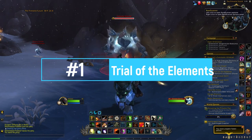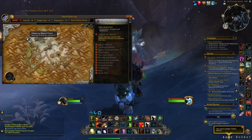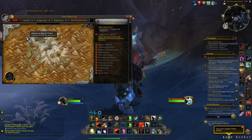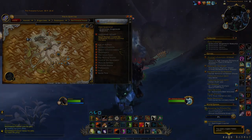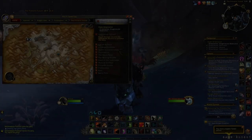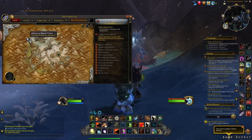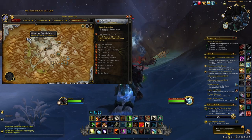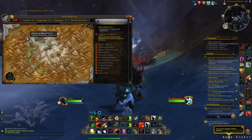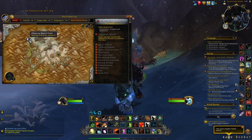Finally, at number one, we have the Trial of the Elements — a weekly event you can do once per character. Go to Thaldraszus, enter the Primalist Future through the portal, and look for the Elemental Bone Chest icon on your map. Click the chest to start a short event where you kill some mobs and a mini-boss, then receive a chest containing some really interesting items.